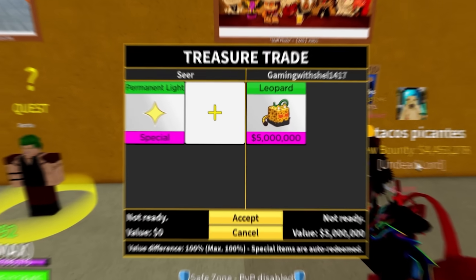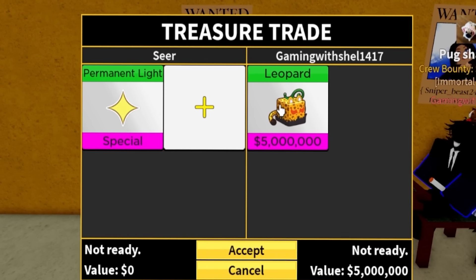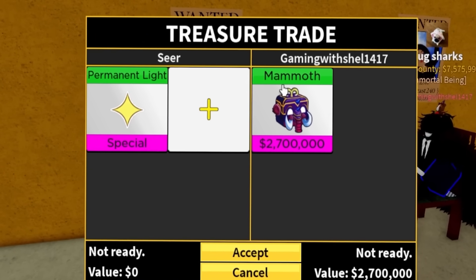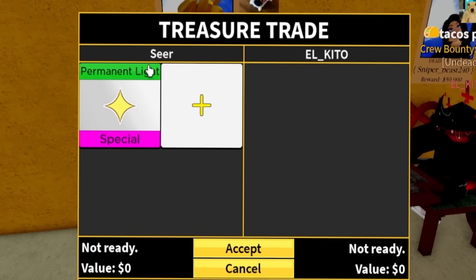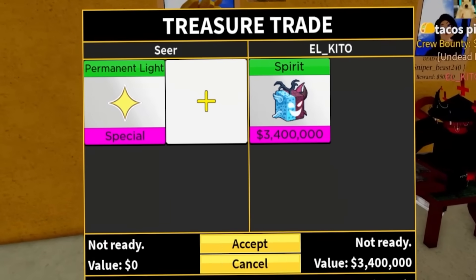This person has leopard, doe, venom, and shadow for permanent light — that's a lot of good fruits. I'm in the next trade and this person is instantly putting in a leopard. So as we've seen, we're looking for like two leopards, one leopard and two dragons, or like four dragons. This person is only offering a mammoth — that's not gonna do it. Nobody has permanent light, which is kind of surprising, actually.